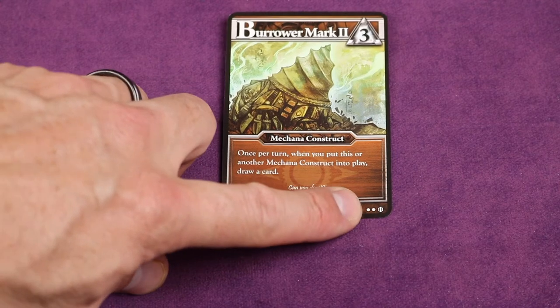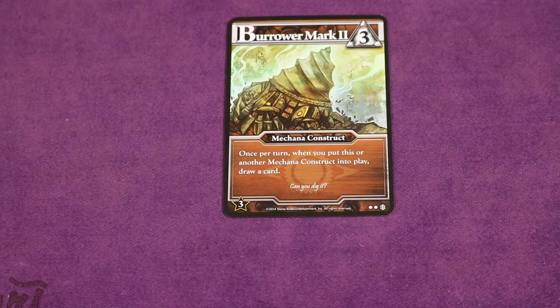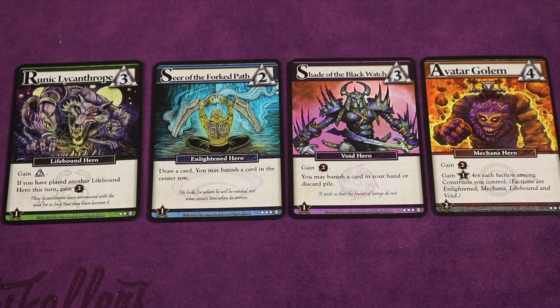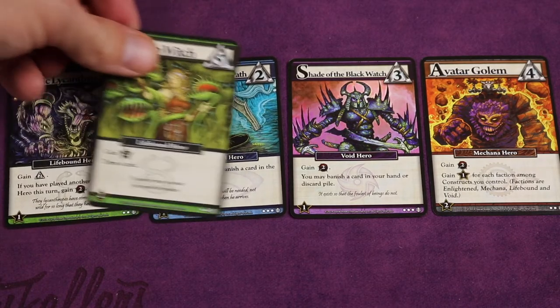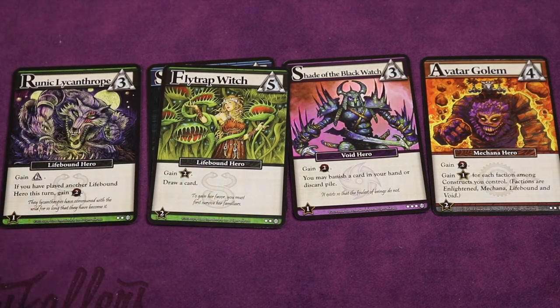Note that the number of dots in the bottom right corner tells you how many of that exact card are in the entire deck. Earlier we touched briefly on factions — there are four hero factions: lifebound, enlightened, void, and makana. Some card abilities depend on what you've already played. For example, this card says if you've already played another lifebound hero this turn, gain two power. So if you played one lifebound hero and then played this one, you'd gain two power because of that synergy. Cards' abilities can chain off of what faction cards have already been played this turn.